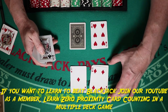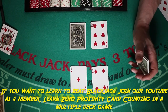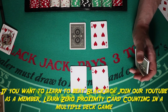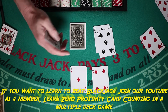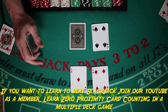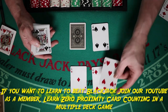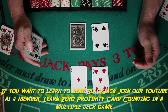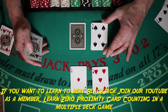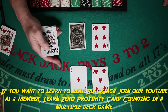Ace-four: you double in three situations — against four, five, or six. So ace-two and ace-three double in two situations (five and six); ace-four doubles against four through six. Ace-five is played exactly the same as ace-four — double against a four, five, or six.